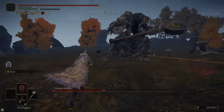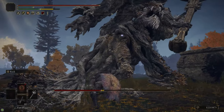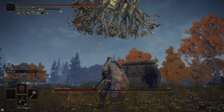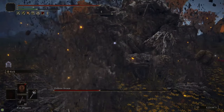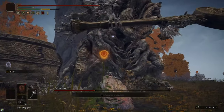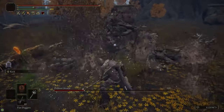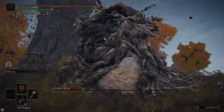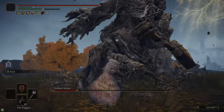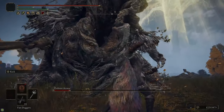After it does its butt slam and you've successfully dodged, you can follow up with a charged R2 because it has a long recovery time afterwards — that recovery period is called a punish window. You can use a punish window to do heavier attacks, or if you're at low health you could heal instead. If you're ever having trouble with a boss, just try to dodge its attacks and wait for a punish window where it has a long recovery period — you can use that to take some pressure off yourself or get some extra damage in.